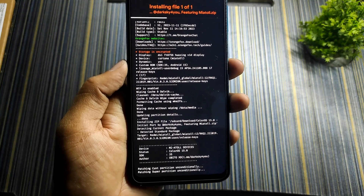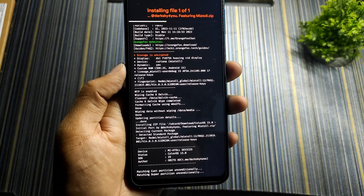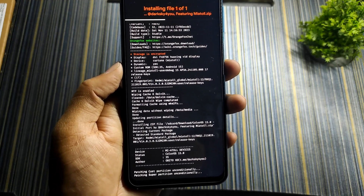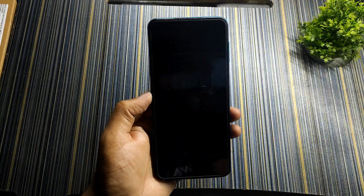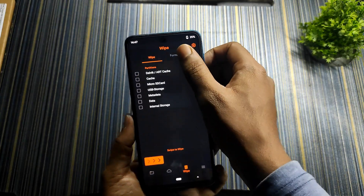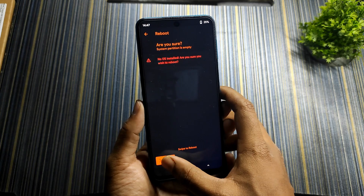The ROM size is 4 GB, which is more than other custom ROMs, so it will definitely take more time to flash — make sure to wait for it.